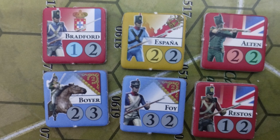Luego está la bandera en el fondo de la ficha: bandera británica, portuguesa y española. Abajo tenemos los valores: un nombre de la ficha — muy importante — la unidad a la que representa, como Harrington, Pack, etc. También hay unas unidades genéricas que tienen el nombre 'restos', que se usan para consolidar unidades que han sido dañadas. Tienen unas reglas muy básicas.